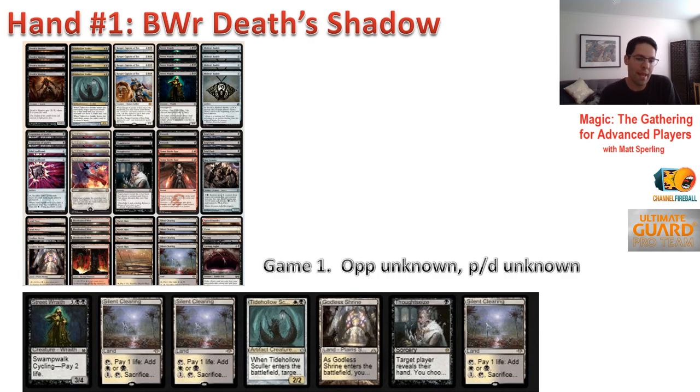So I think we have early things to do — use our mana, interact. Thoughtseize and Tidehollow Sculler can break up whatever our opponent decided to keep. Specifically with the Death's Shadow deck, you've got to think about: do I have access to the card Death's Shadow? Do I have ways to lose life? Because my game plan isn't really in top gear if I'm not losing life, getting down to 12 or fewer, and then finding and playing a Death's Shadow. Here you have Street Wraith, which always makes mulliganing a little more difficult in decks that play it. You actually don't know whether you have a Death's Shadow or not, because Street Wraith is kind of the seventh card in your hand — kind of a face-down card.